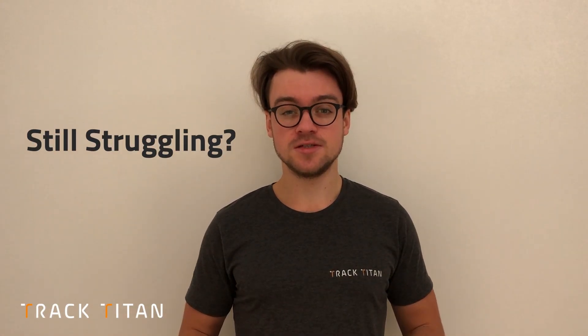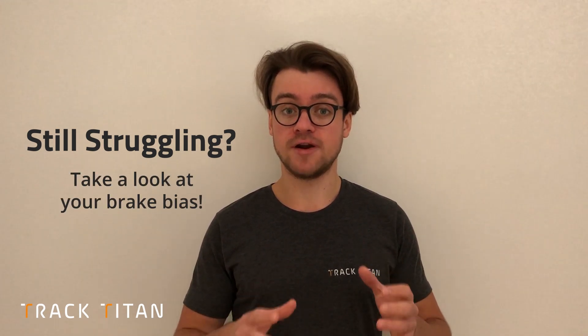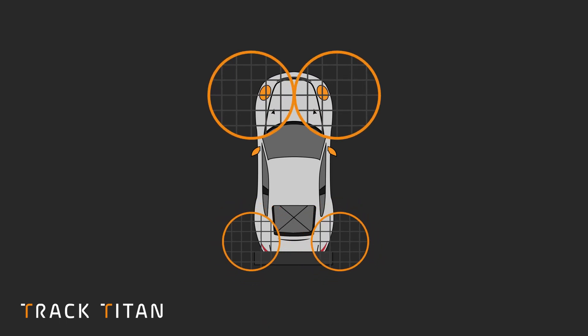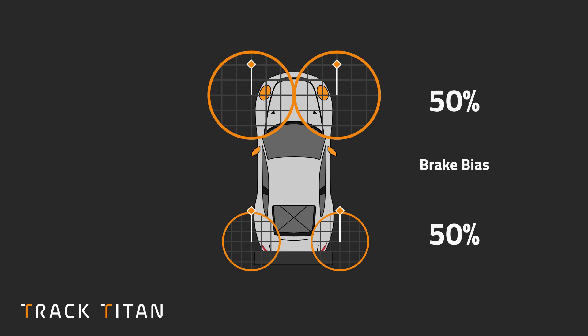If you've implemented those tips and you're still struggling with turn-in oversteer under braking, you might want to start looking at your brake bias. The brake bias determines how far to the front or to the rear the brake pressure gets distributed. If you have too much pressure on the rear, you're still going to lock the rear tires or start spinning because you're just asking too much of them. So if we had the brake bias set to 50-50, meaning 50% of the braking force gets applied to either axle, we'd start locking up the rears quite quickly — because they simply have nowhere near as much grip as the front. So if you're still struggling with turn-in oversteer, take a look at the brake bias, move it slightly more to the front, and see if that stabilizes your rear end.